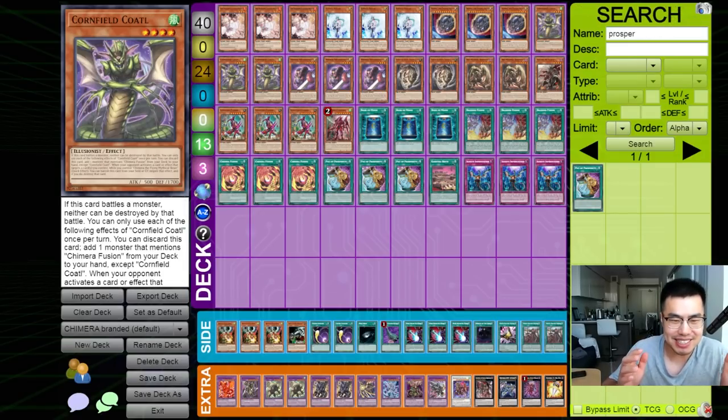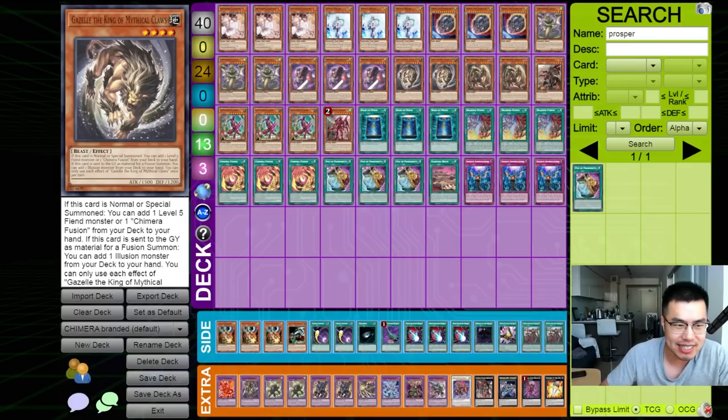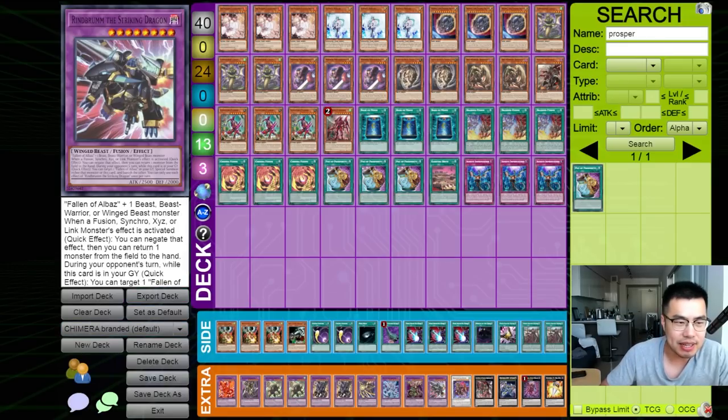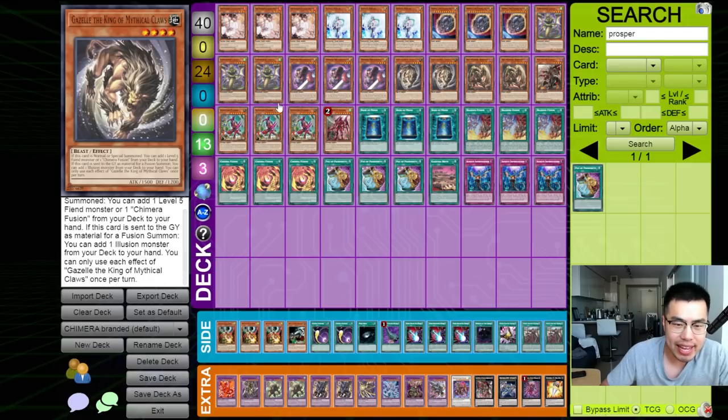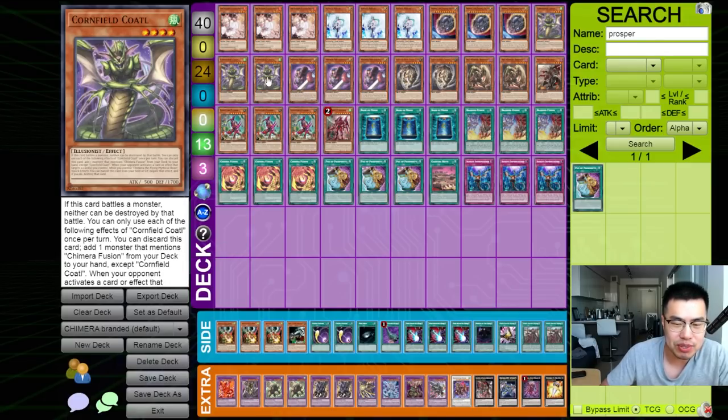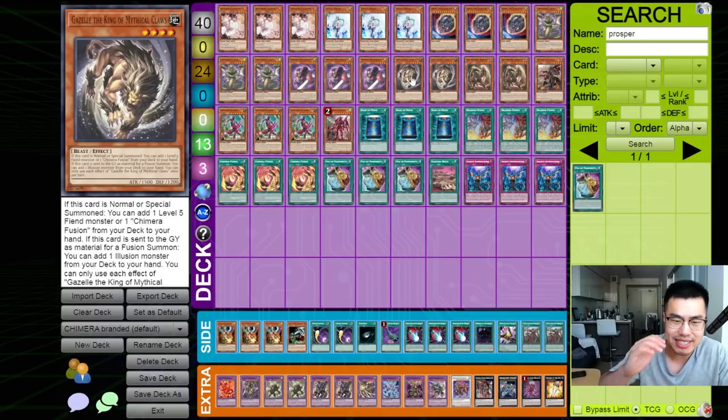We made this deck actually a lot better than it was yesterday. We were talking about Castira Chimera, and I was literally enlightened by the fact that Branded Fusion is absolutely nuts. I gotta give a huge shout-out to the Kali Effect, who actually has a video on his channel about this deck, the Chimera Branded deck. It just goes to show the sheer power of Branded Fusion being able to mesh well by sending Gazelle, the King of Mythical Claws, in order to make the Ranbrum, the Striking Dragon, which requires Fallen Malbass plus one Beast-type monster. This allows you to actually trigger the effect of Gazelle in the graveyard to search any copy of an illusion monster — Mirror Sword Knight or Cornfield Coado — to get into your full combo.